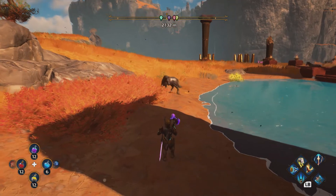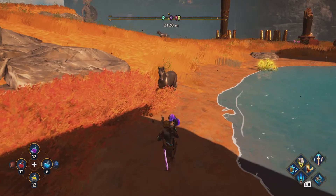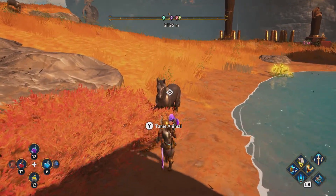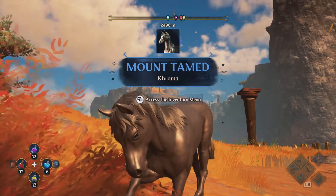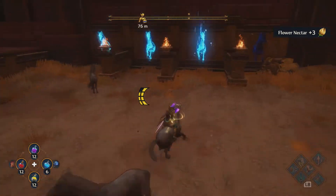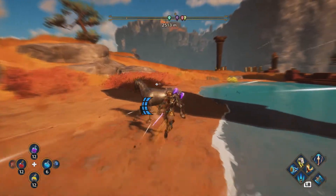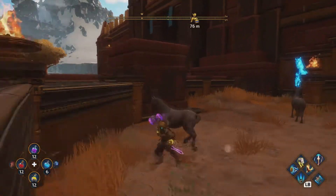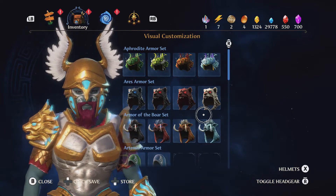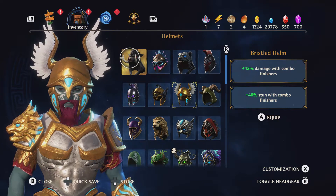You can ride one in there, so you just tame the horse like usual — slowly walking up to it, making sure you don't scare it, then use tame animal. Once you tame one you just bring it in, then grab another. Since we've already tamed some we can just straight up mount them. Once you do that the door will open and you can go to the chest inside — you'll get adamantine and a piece of the Armor of the Bull set. A piece of this set adds 42% more damage with combo finishers and 40% more stun with a combo finisher.